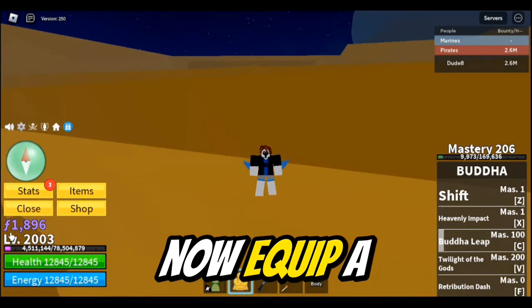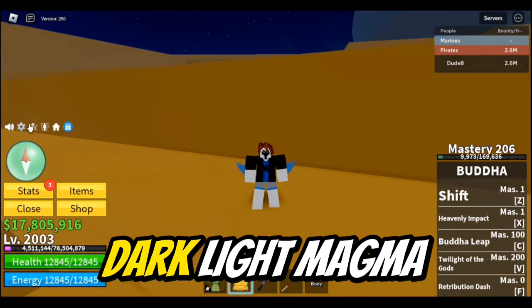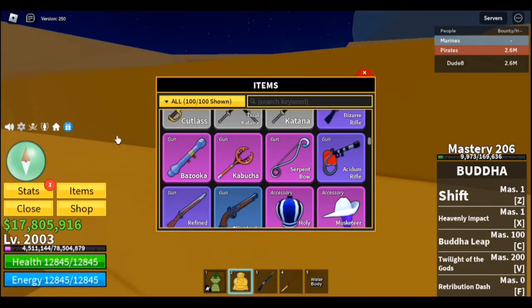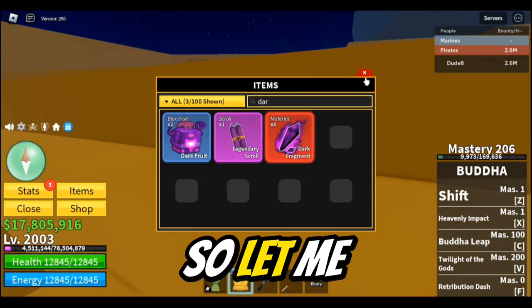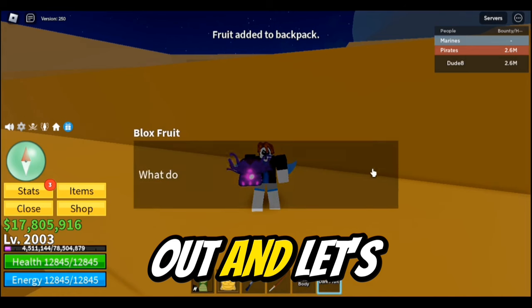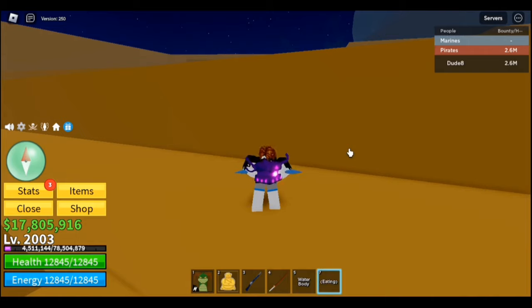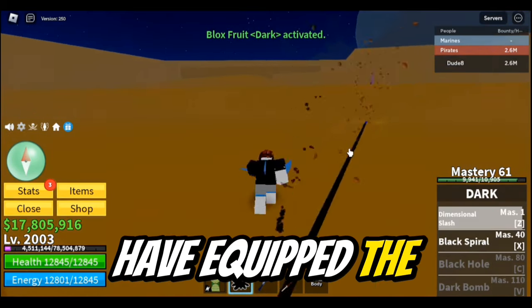Now equip a Logia Fruit — these are Smoke, Flame, Ice, Sand, Dark, Light, Magma, Rumble, Blizzard, and Dough. I will be using Dark Fruit for this, so let me go grab it and eat it. Now we have equipped the Dark Fruit.